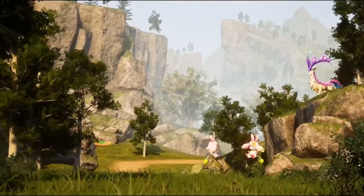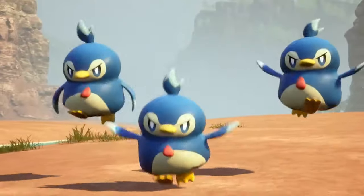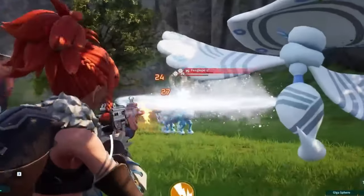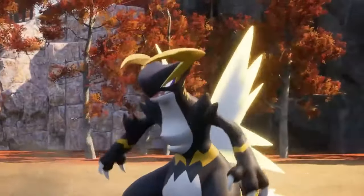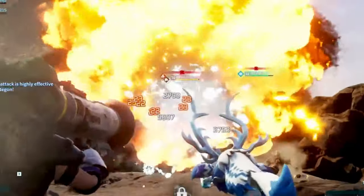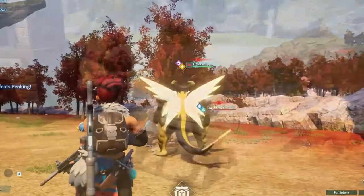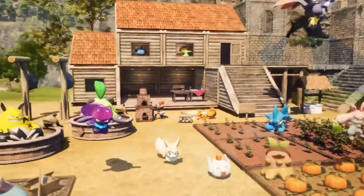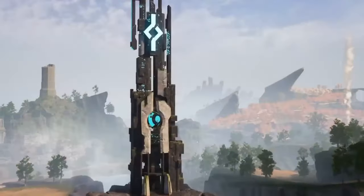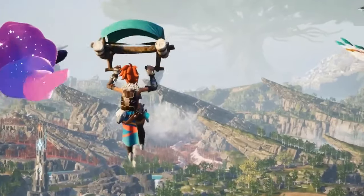5. Palworld. Palworld is a game that tries to do a lot of things at once, but not all of them work well together. On one hand, it offers a vast open world filled with colorful and diverse creatures called pals, which you can capture, tame, breed, and use for various purposes. On the other hand, it also features a dark and violent side, where you have to fight against hostile humans and pals, craft guns and explosives, and exploit your pals as slaves, food, or shields. The contrast between these two aspects is jarring and often disturbing, and it seems like the game is not sure what tone it wants to set. The gameplay is a mix of genres such as survival, crafting, base building, exploration, and combat. You start with nothing but your underwear, and have to gather resources, craft tools and weapons, build shelters and facilities, and survive the harsh environment and enemies.